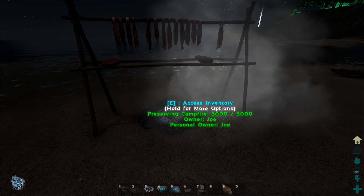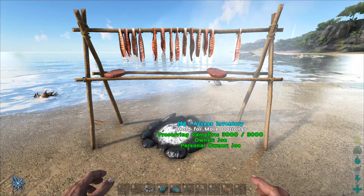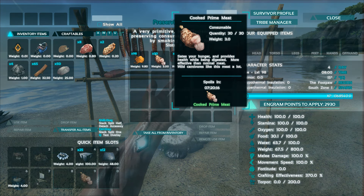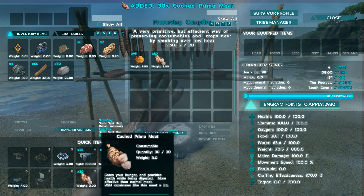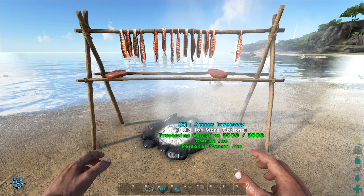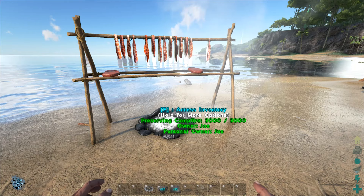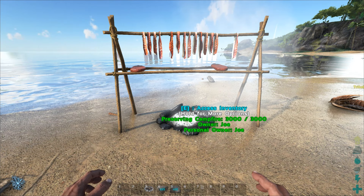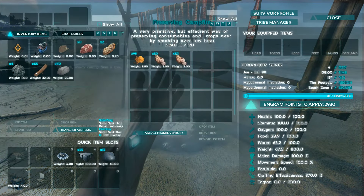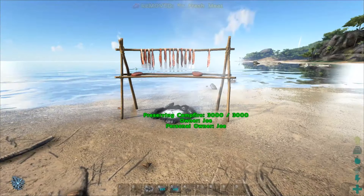Finally, let's talk about the preserving campfire. It's pretty easy to make — only around 50 of each of a few resources — and it uses spark powder, just like the preserving bin, to keep your meat preserved for longer. Meat lasts seven hours inside it, compared to 43 minutes in your inventory. So basically this is a preserving bin, except it looks a lot cooler with little fish fillets and pieces of steak sitting on it — it fits the mood of Ark better. But it does not give heat and does not cook meat. If you put raw meat in, it just goes from a 1-minute shelf life to 16 minutes. I've confirmed it with multiple tests.